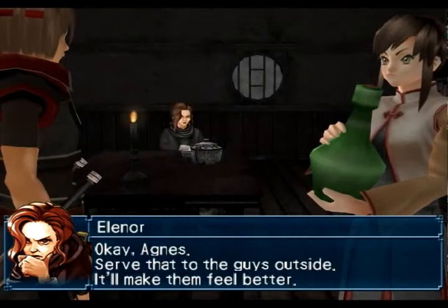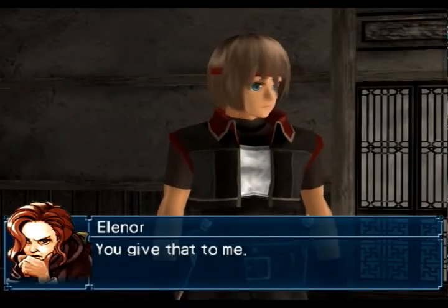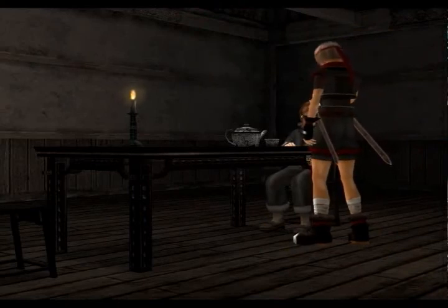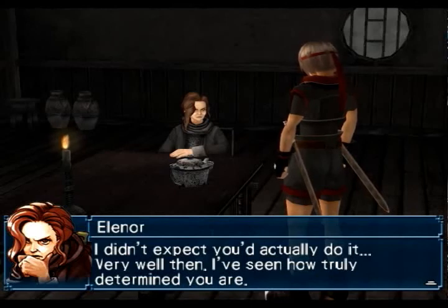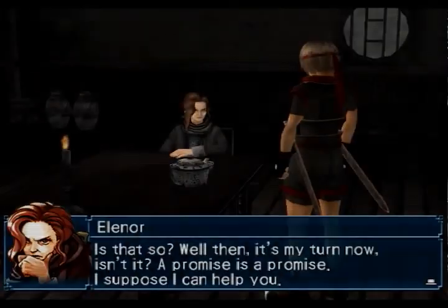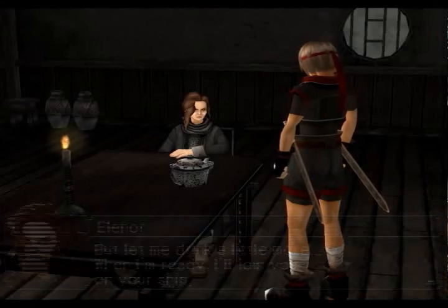Hand the bottle over to Agnes. Alright, hand over the green bottle. Agnes, serve that to the guys outside — it'll make them feel better. Yes, m'lady. Cranky old bitch, huh. I didn't expect you'd actually do it. Very well then — I've seen how truly determined you are. A fight against Kuluk and Kray Trading Company won't be pretty. Are you absolutely sure about this? Well then, it's my turn now, isn't it. A promise is a promise, I suppose, but let me drink a little more. And we got Eleanor and Agnes.